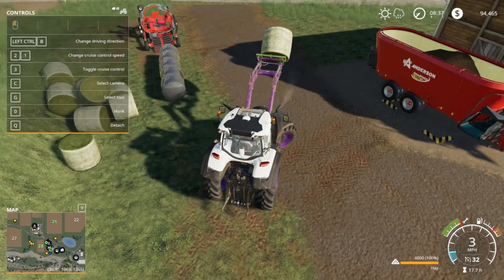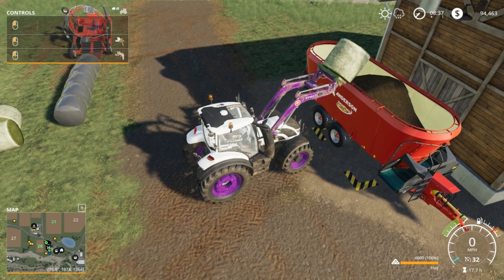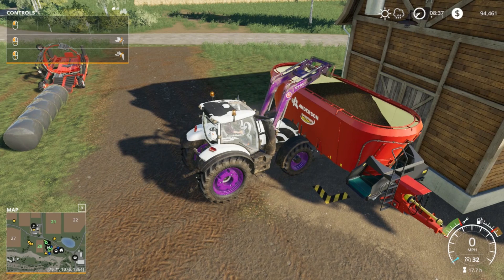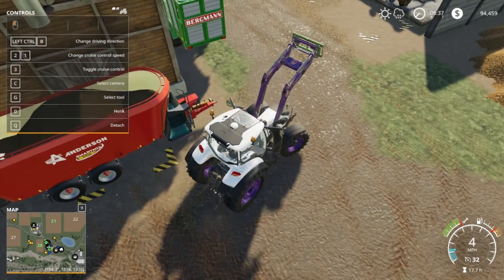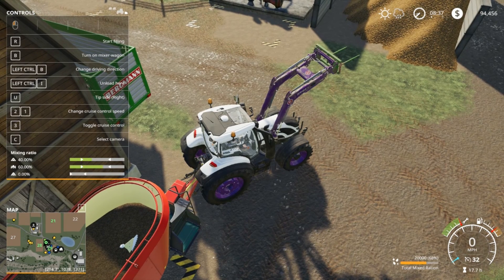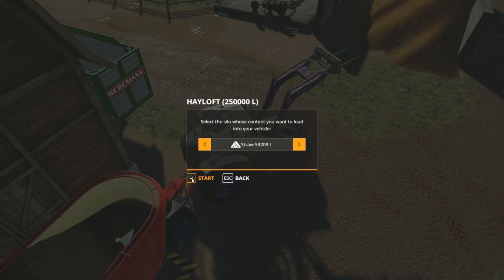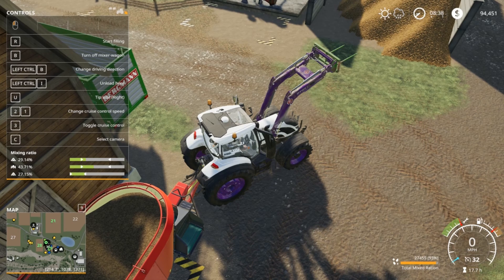Then we need to get corn. I'd like to get those pigs up to 100%. So this should be everything but the straw. I've got some straw left — okay, we start filling with straw. Start mixing — see, it already says Total Mixturation.